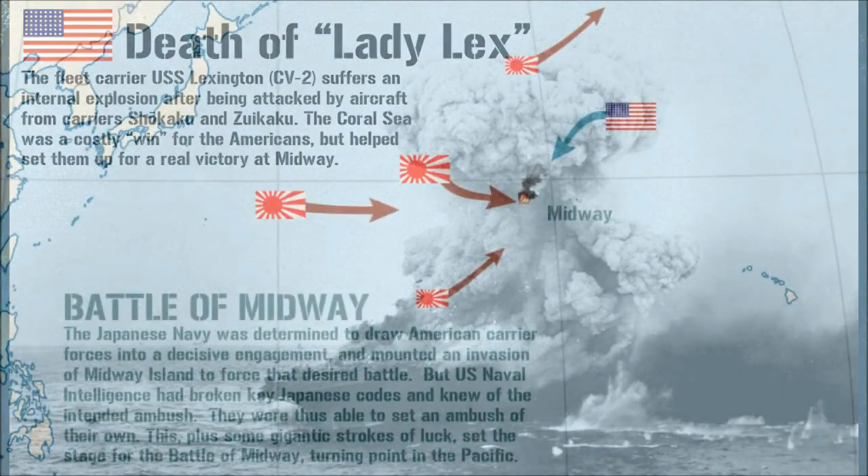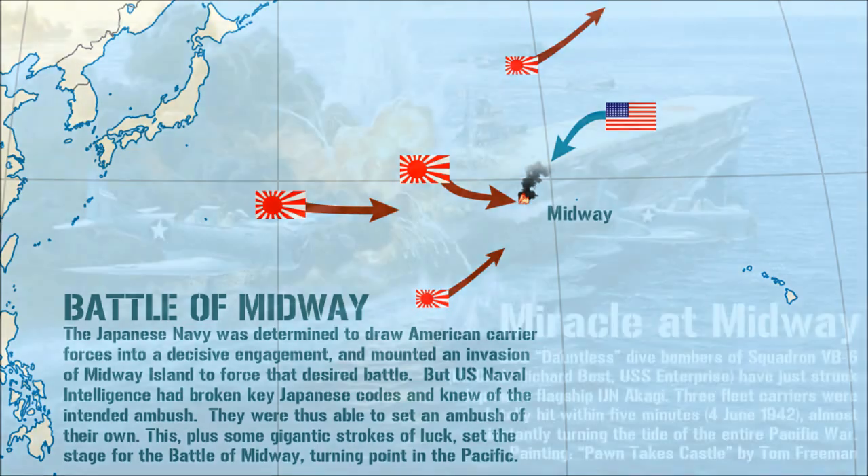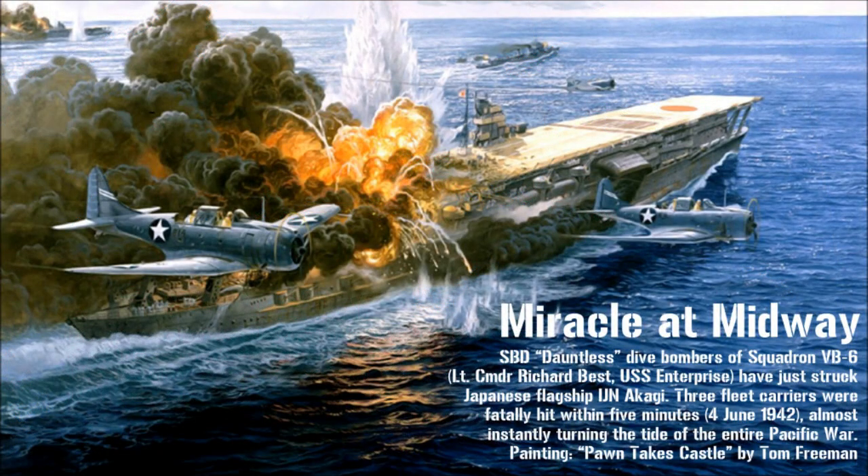Next came the most famous and decisive carrier battle ever fought: Midway. Although the Americans were still terribly outnumbered, this battle highlights two key American advantages — broken Japanese naval codes, and damage control aboard American carriers. When they were hit, Japanese carriers detonated like 30,000-ton bombs, while American carriers endured until the Japanese had to hit USS Yorktown three times, and even then she was only sunk by a Japanese submarine.